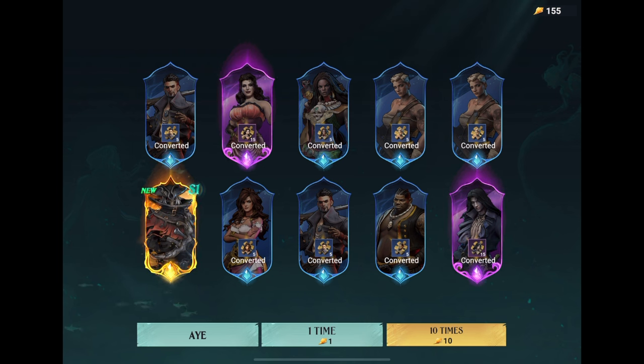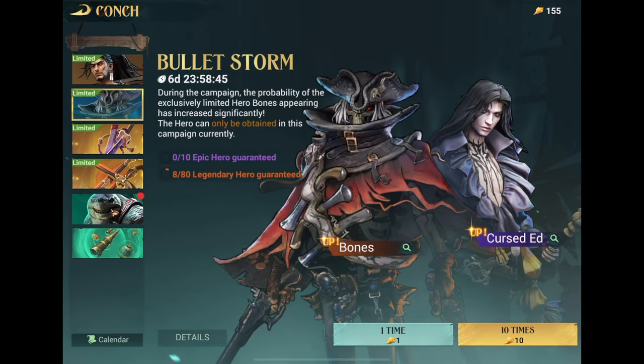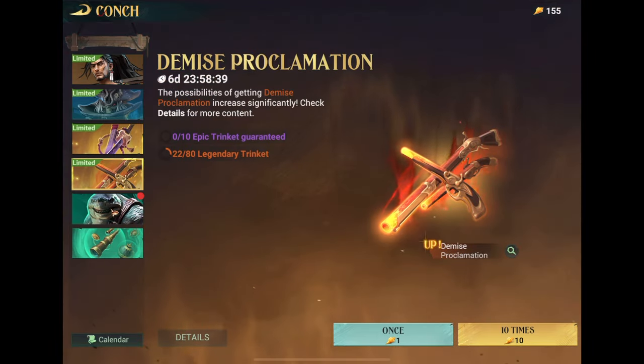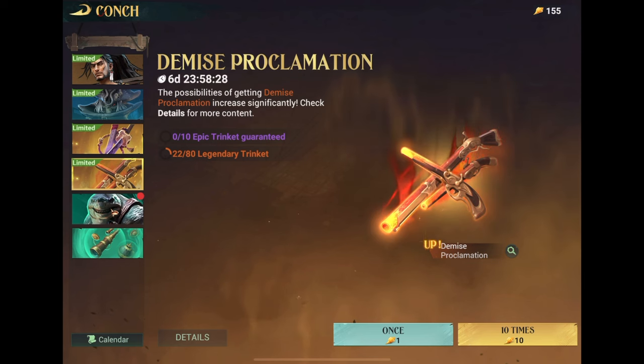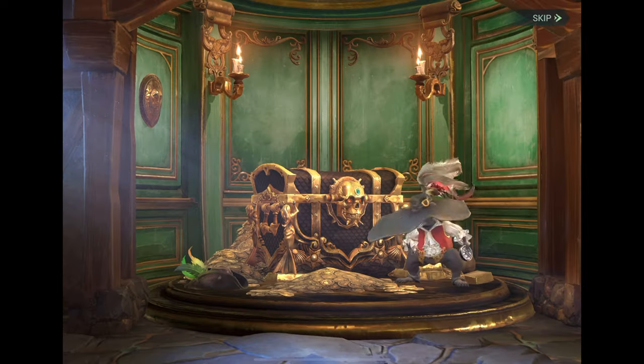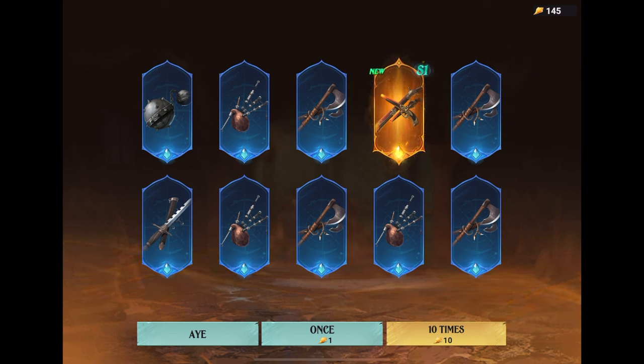I got Bones and now I have some difficult choices to make because I got him so early. But first I'm going to see if I have the same luck with the trinket — the same rules apply. There is a limited pull for the Demise Proclamation, and the percentages are set up so that if you get a legendary it is going to be the Demise Proclamation. That's about a 1 in 60 chance. And again I am insanely lucky — I get Demise Proclamation in my first pull.